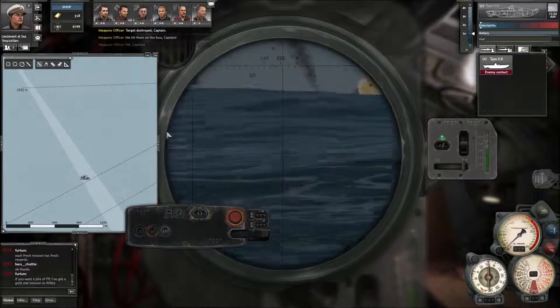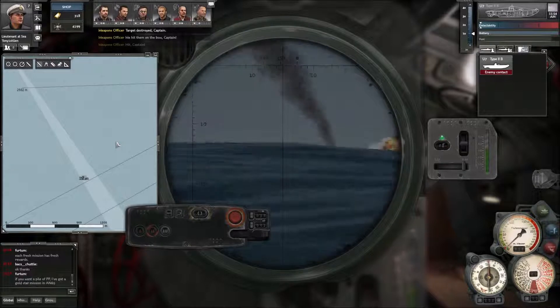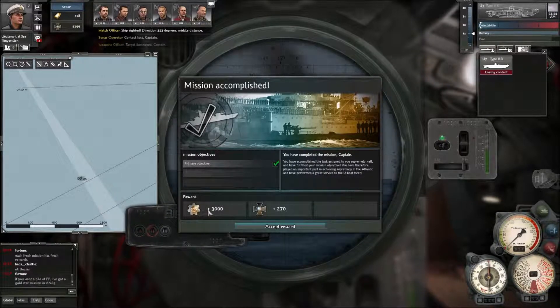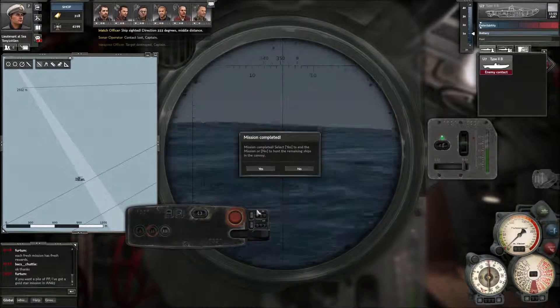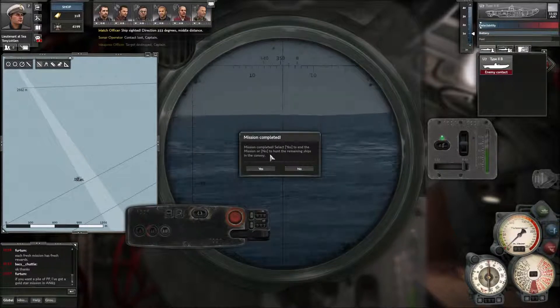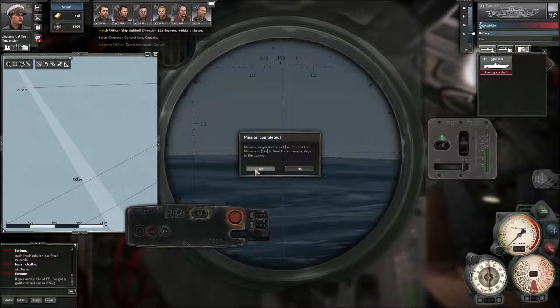Any second now we should get a report. If you can hear it in the background, that sound is the ship sinking. This is what comes up when you complete a mission - it's showing us our reward is 3,000 XP and 2,270 prestige points. We can either stay and sink more ships or go yes to end the mission.